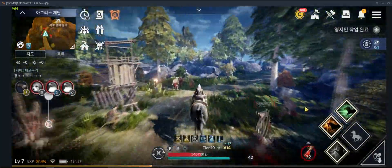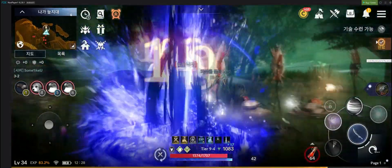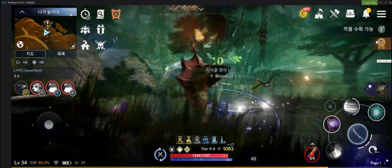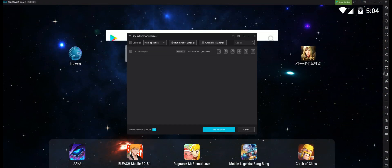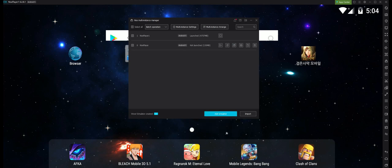To start, let's look first at Nox Player. In order to play in this emulator, you will need to launch at least Android 5.1 instance, while the default is only Android 4.4. It's pretty easy to correct it — open the Nox Multi Instance setting, add an emulator, and the default is Android 4.4. But we will be using either 5.1 or 7.1. As for myself, I used Android 5, which already did a good work.